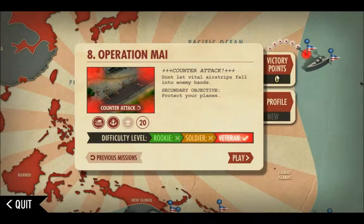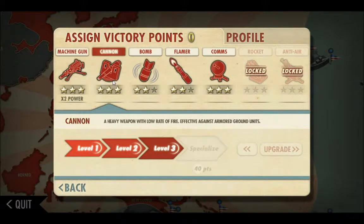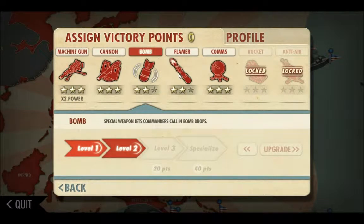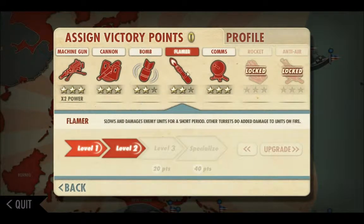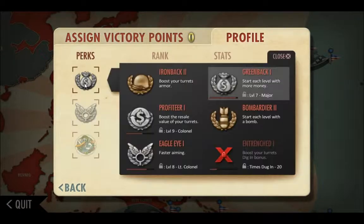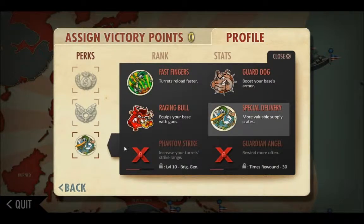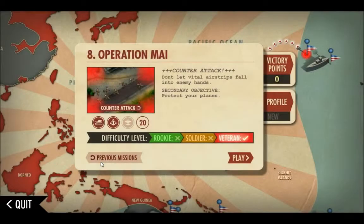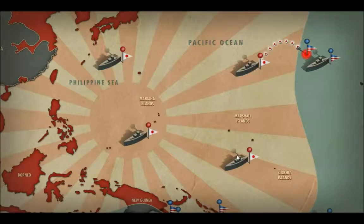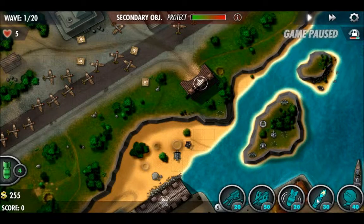Today in Eye Bomber Defense Pacific we're covering mission 8, which is Operation Counterattack. Our second objective is to protect the planes. Our upgrades are the machine gun with times two power, guns flaming units three, cannon two, bomb two, flamer three on comms. Our perks are Greenback one, Eagle Eye one, plus Special Delivery.